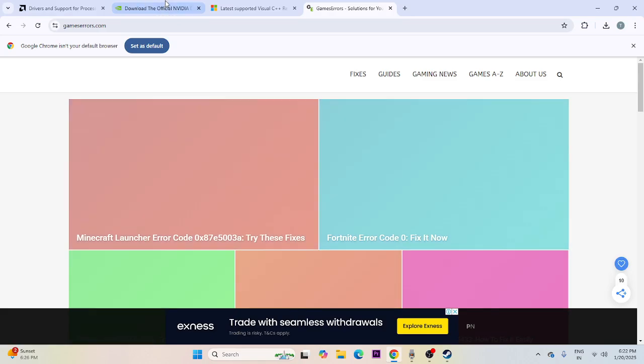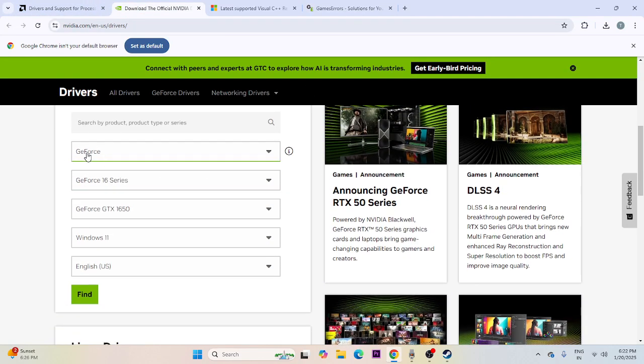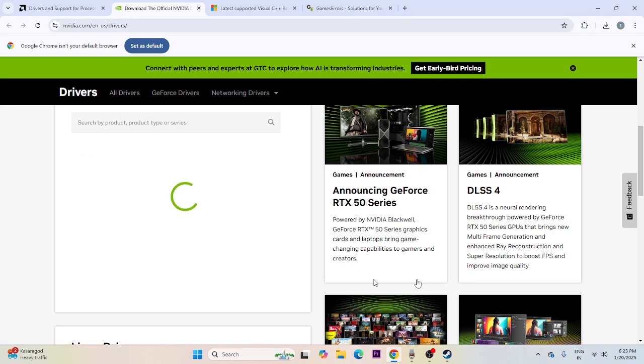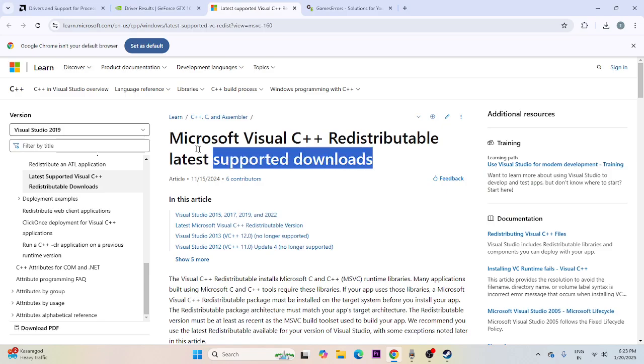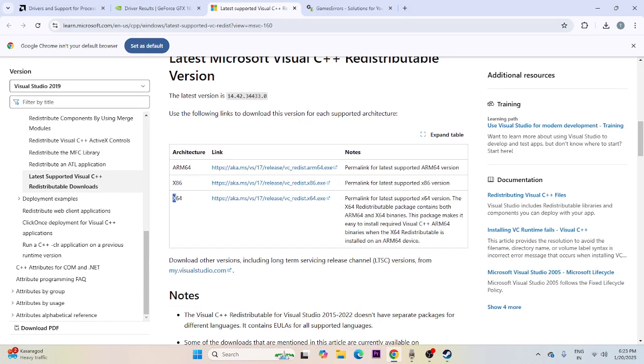Update your graphics card driver. A link to the NVIDIA driver page will be in the description. Select your GPU series — for example, GeForce GTX 1650 on Windows 11 — and download the latest driver. Also, install the latest Microsoft Visual C++ Redistributable: download the x64 version if your system is 64-bit, or x86 for 32-bit. Install and restart.